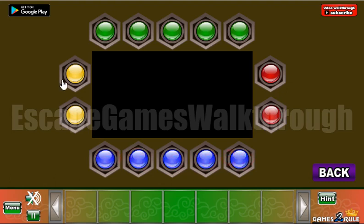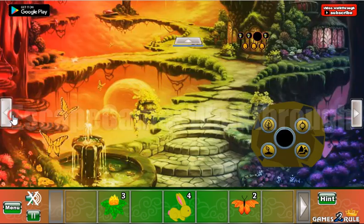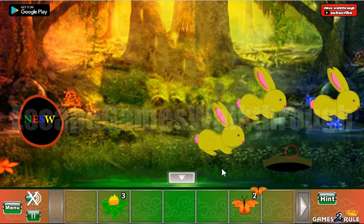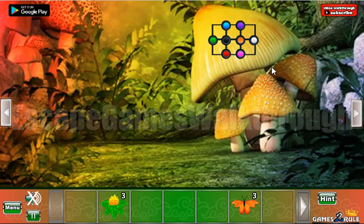We've got four rabbits now, so let's go where they live. I put them on the places and get another butterfly. Now we have here a hint of colored dots arrangement and we need to arrange them the same way.